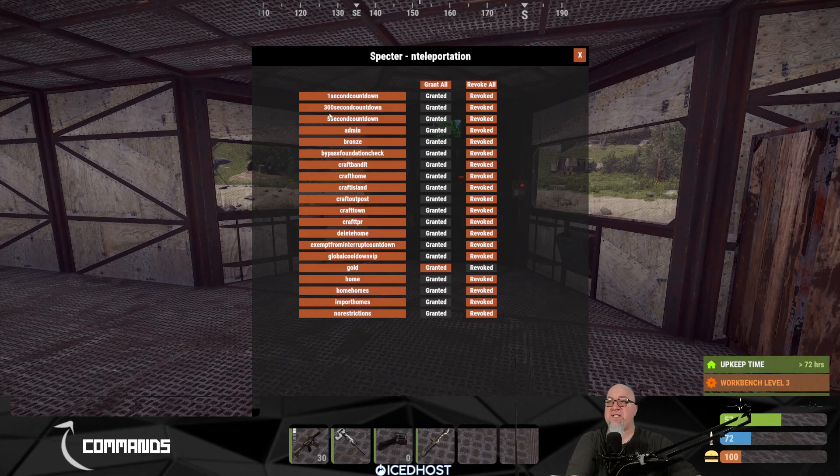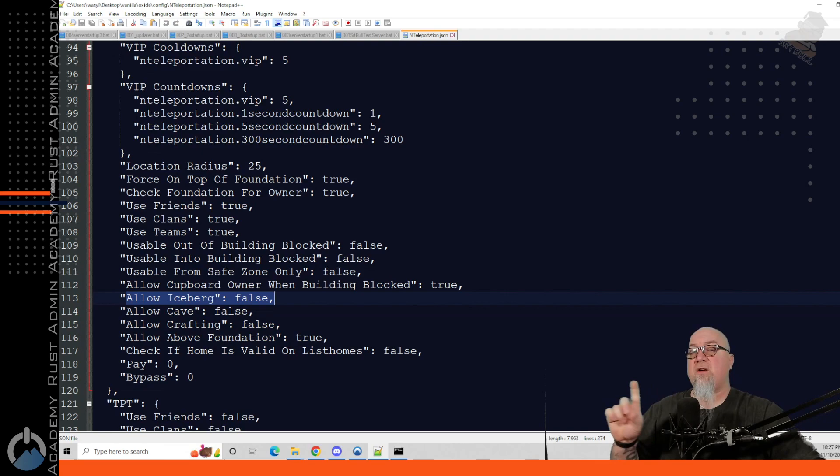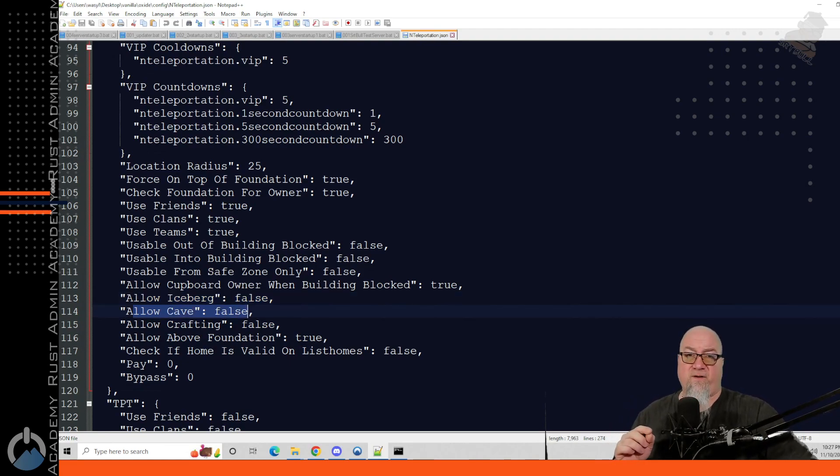After changing the countdown timer, you can see the new permissions in the manager: one-second countdown, 300-second countdown, and five-second countdown. These are features you can sell in your Tebex store to generate income for your server. There are also additional parameters in this section: Usable Out of Building Blocked (default false), and allowing icebergs and caves — by default these are false, meaning players cannot do /sethome on an iceberg or in a cave. Switch both to true if you want to allow that.